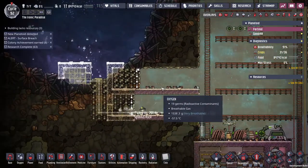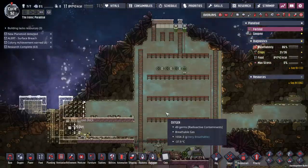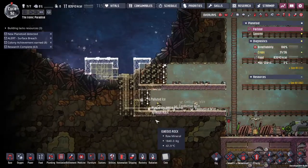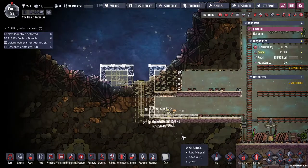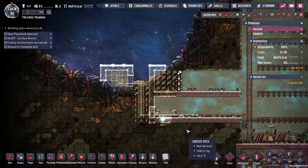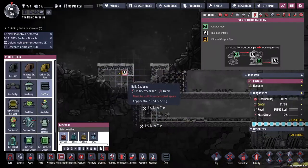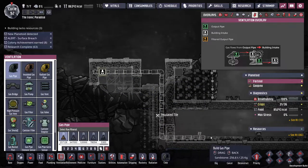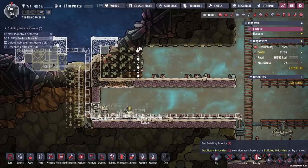Now some radioactive contaminants — they're coming from these guys, and I need oxygen in here. This isn't the best way of running it, but this oxygen is also warm.